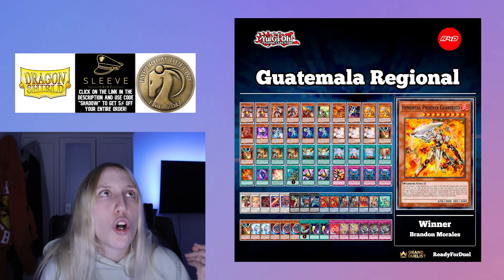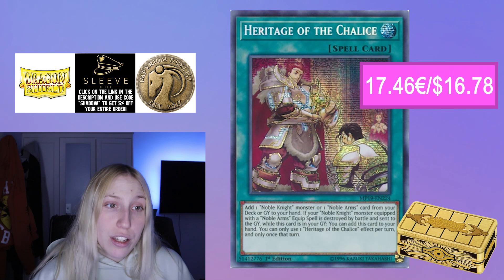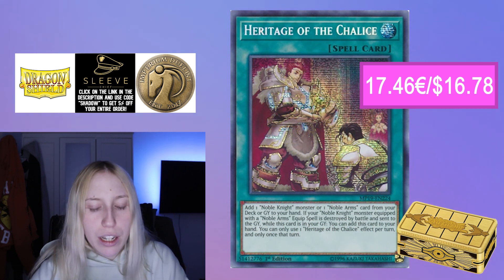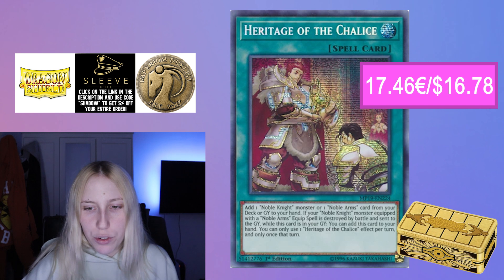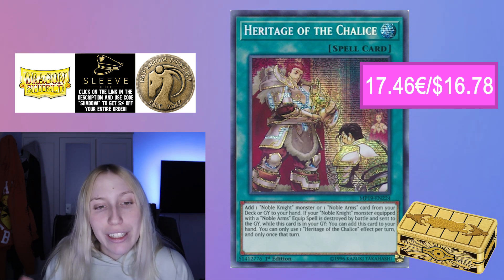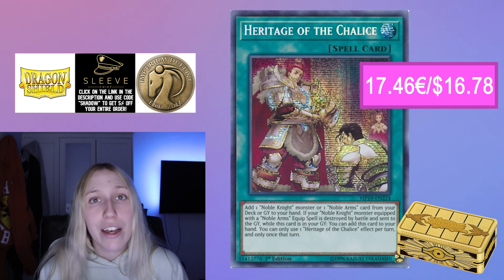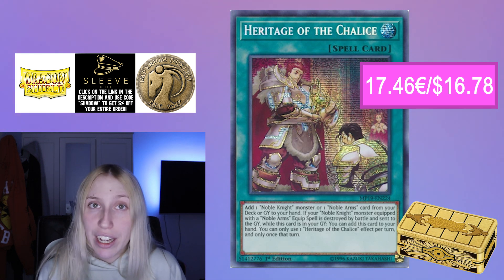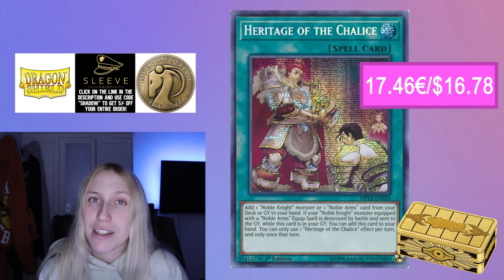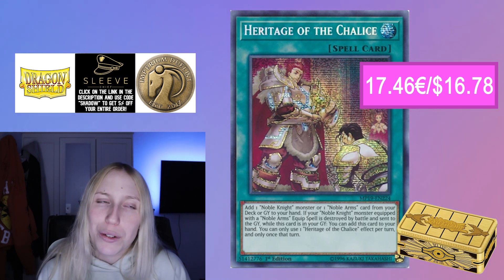Especially now with so many combos and new pieces of support, not everyone is familiar with the deck. The core is cheap — the one notable money card is Heritage of the Chalice, which is around 14 to 15 euros. That's the main card you'll need to spend money on. Everything else has been reprinted, with common printings available. The support link is only a couple of euros and you typically play two copies. The deck is not expensive and has a lot of potential.